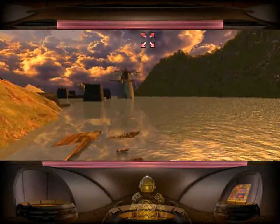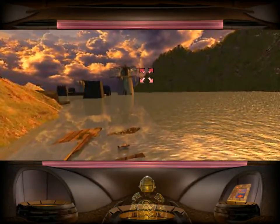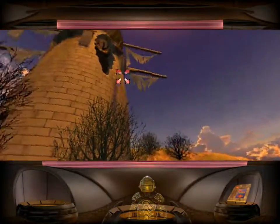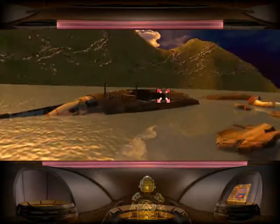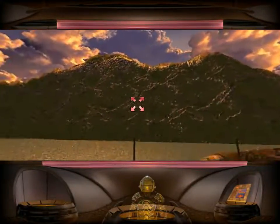Hello everyone, and welcome back to Let's Play The Journeyman Project 3: Legacy of Time. Welcome to the Mediterranean Sea, and this island that we've apparently been dropped off on. This windmill — things are not looking good here, actually. It looks pretty trashed. What happened here?